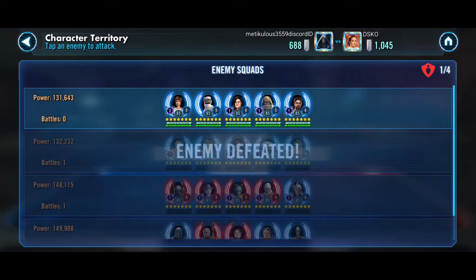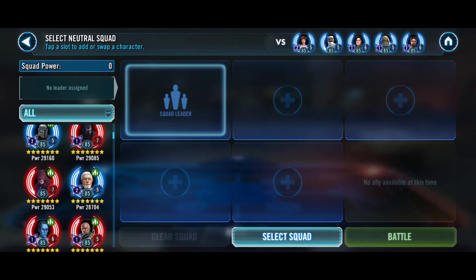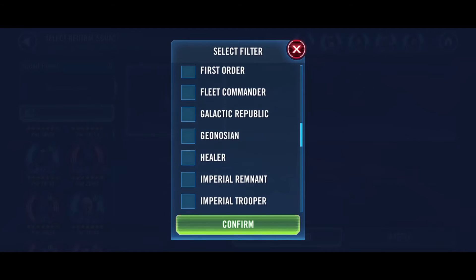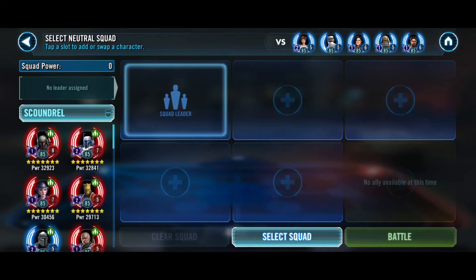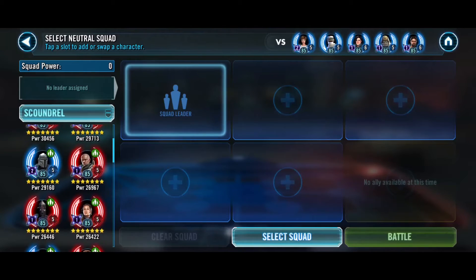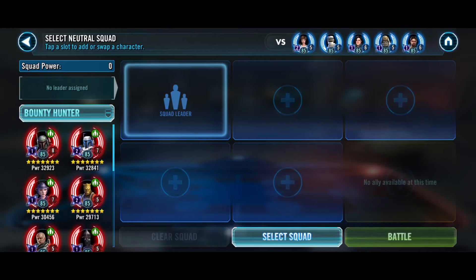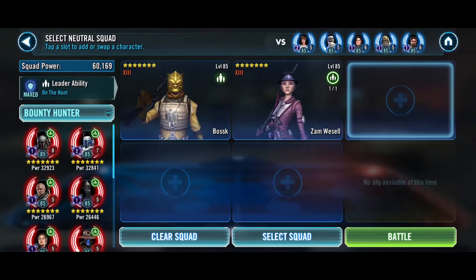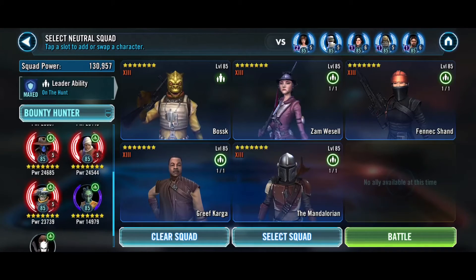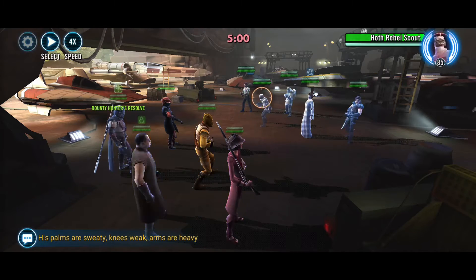So that leaves us with Kal Kestis. How do I want to do this? We do have Bess — could we do a Scoundrel team? We don't have enough good Scoundrels — maybe Fennec and Scion. Let's roll with Bounty Hunters. Maybe Bossk for the contract, Zam, Fennec, and we just want to try and get our contract going as quick as we can.